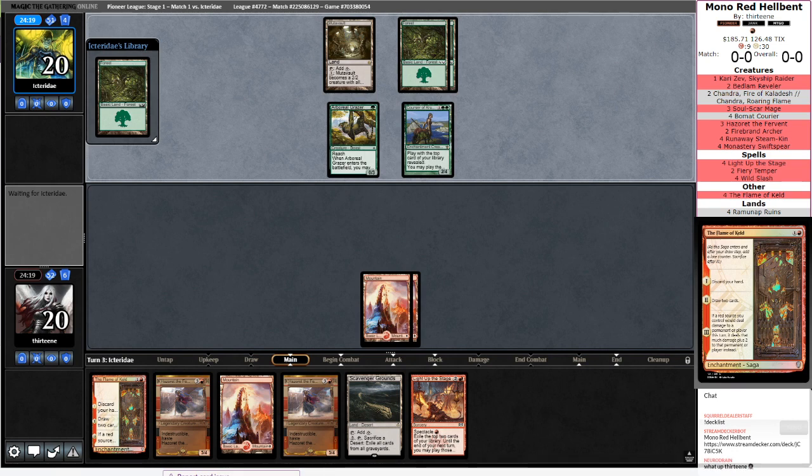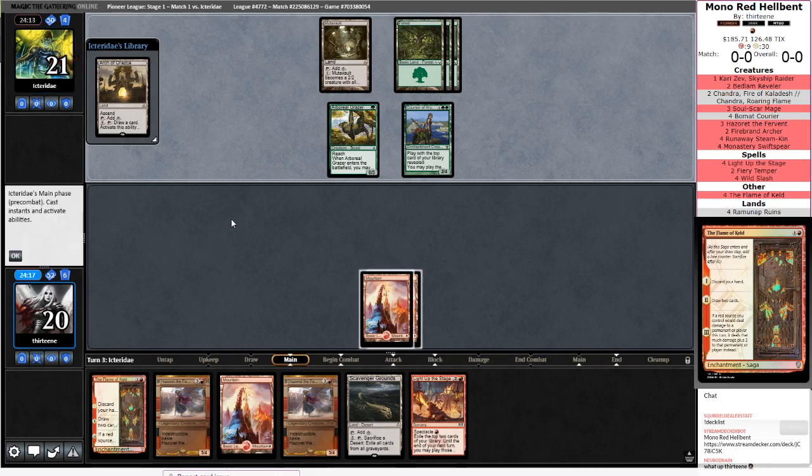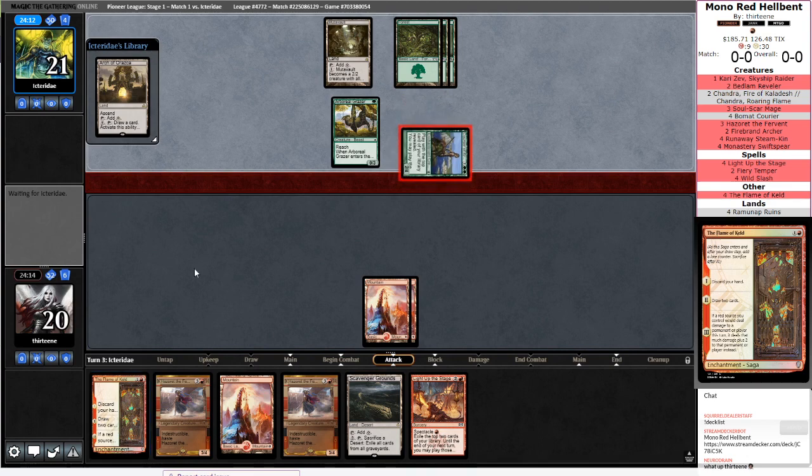I did find out that I broke Squirrel Dealer by trying to put a Saga as card art. Yeah, that's not a normal card.